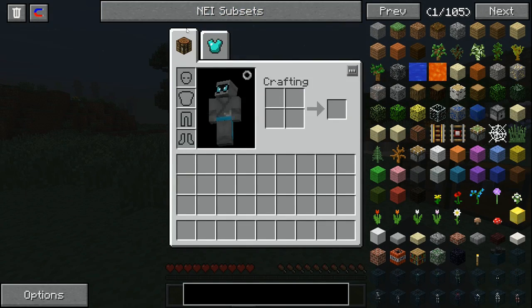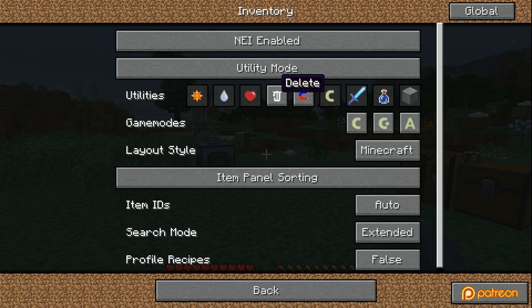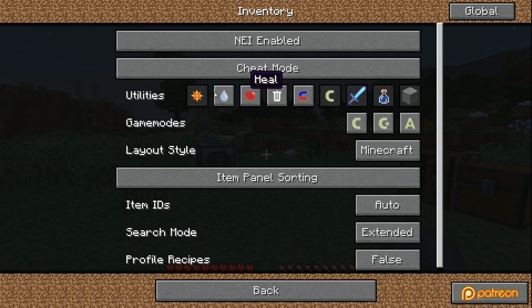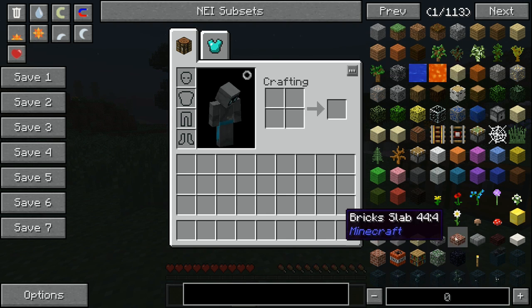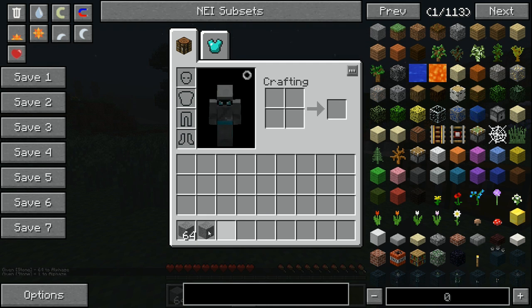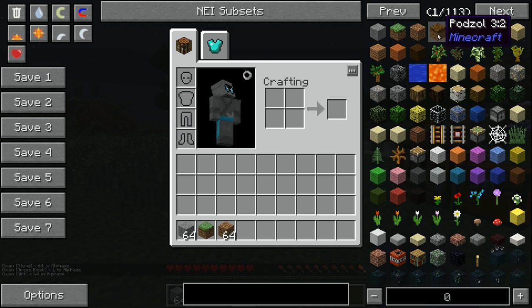With utility mode you get these extra utilities at the top, and you can enable and disable them as you want. In cheat mode you get the utilities plus the ability to cheat items in. If you left-click an item you get a full stack; if you right-click you get just one. So if you're in cheat mode and want to see the recipe, that's why you use R instead of left-clicking.